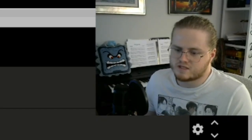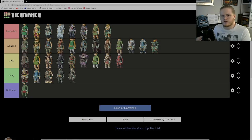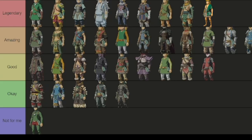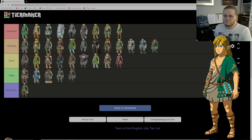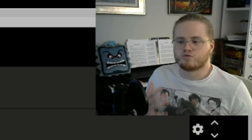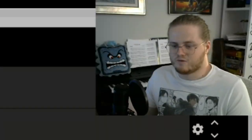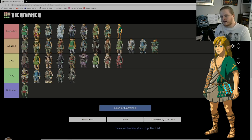This tier list is missing the Zonai Archaic set you get at the beginning of Tears of the Kingdom, so I'm going to add it in post as legendary. That outfit is legendary in my personal opinion — it looks sick. It keeps the green color scheme we're used to in Zelda games. He looks like he just got out of a cave, but he looks so cool. I wish you could upgrade it. It even made promotional art — they were really proud of this outfit, yet you can't upgrade it in-game, which is strange. You can at least change the colors.